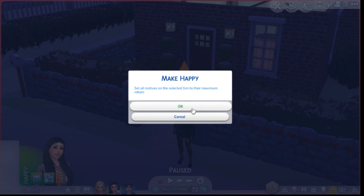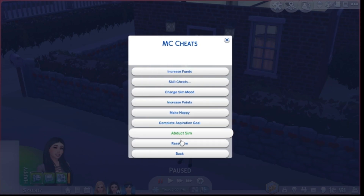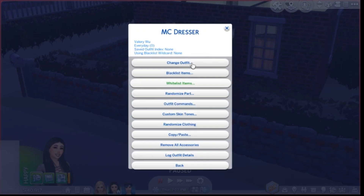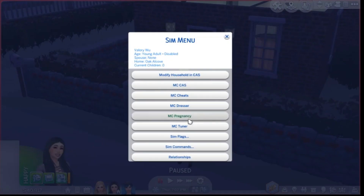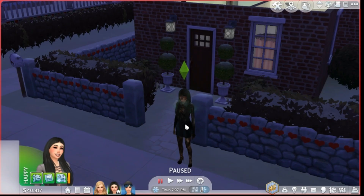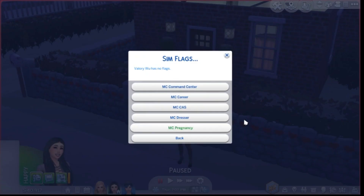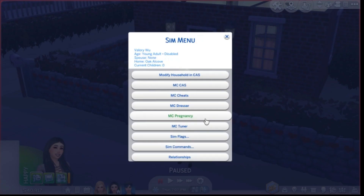There's MC Cheats where you can increase the sim's household funds, set skills to max or any skill level, change their mood, increase points, and make them happy. You can also abduct a sim or reset the sim. There's MC Dresser to change outfits and clothing, and MC Pregnancy — I don't really use that much. There's also MC Inner and MC Flags, which I don't use much, and MC Career with some options.